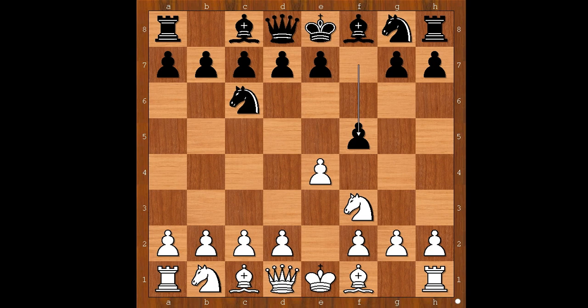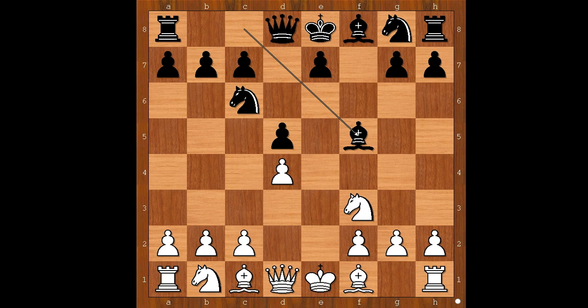Pawn takes pawn on f5. Sometimes white plays e5, but in our game we have pawn takes pawn on f5, d5, d4 — Bishop takes pawn on f5. Black has a potentially weak backward pawn on e6. How bad is that? Bishop to b5, pinning the knight.